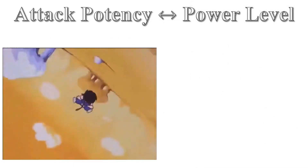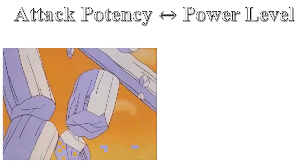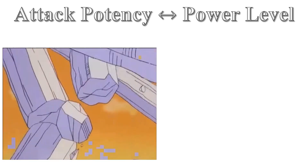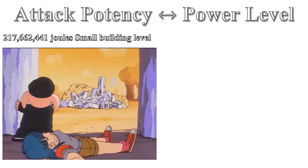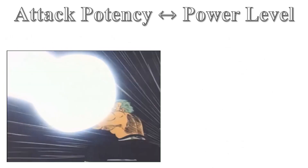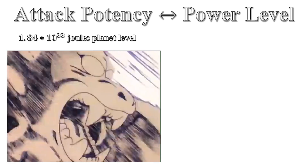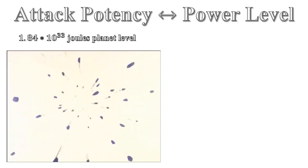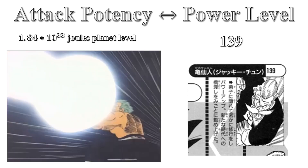At the very start of Dragon Ball, Yamcha was able to hit Goku through four different pillars and then all the pillars collapsed on Goku. This has 200 million joules of energy, or small building level, and Goku survived this at a power level of 10. Jackie Chan was able to destroy the moon with energy of 1.84 times 10 to the 33 joules, or planet level, and did this with a power level of 139.